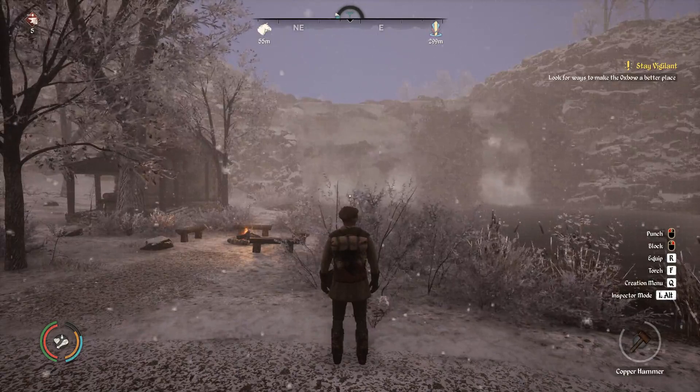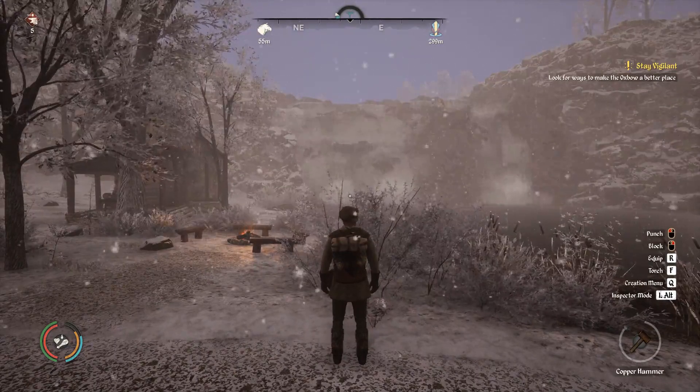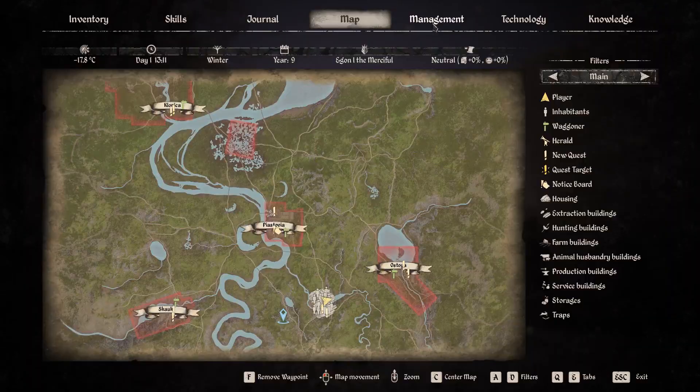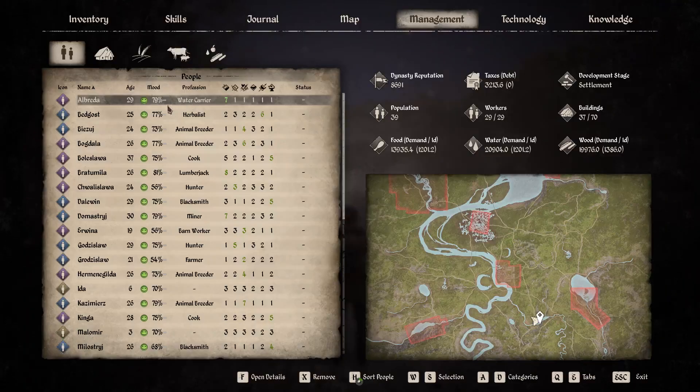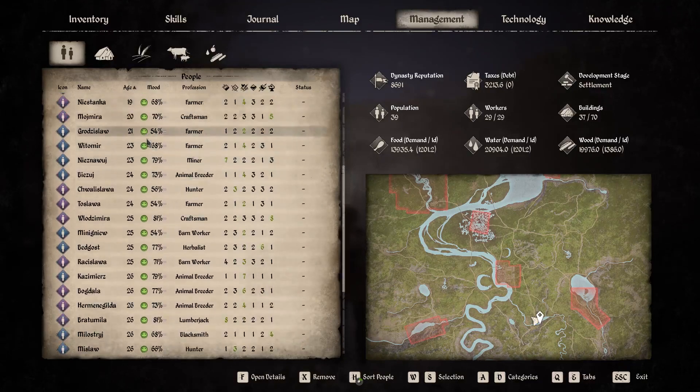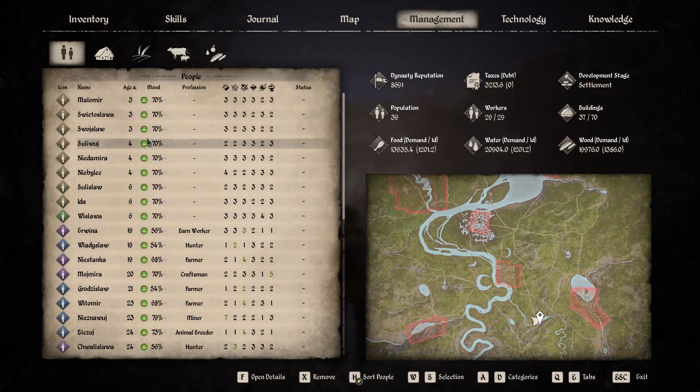This is mid game for me. So I'm still in the phase where everybody's kids are really young. Most of my workers are young and the kids — three, four, six — they're all young. There's no teenagers or apprentices yet. So the population is 39. It's a settlement stage — 29 workers, 37 buildings. This is mid game is what I would call this.